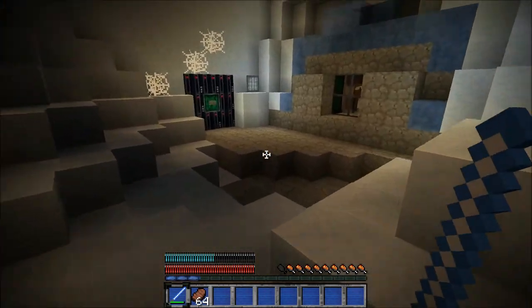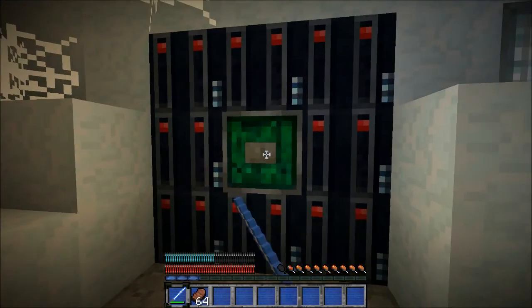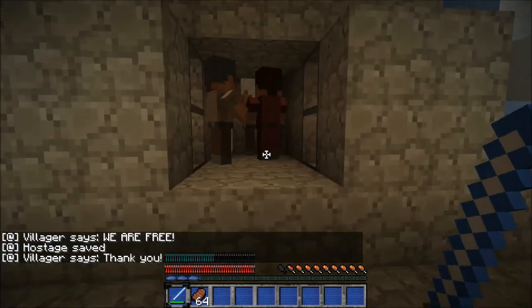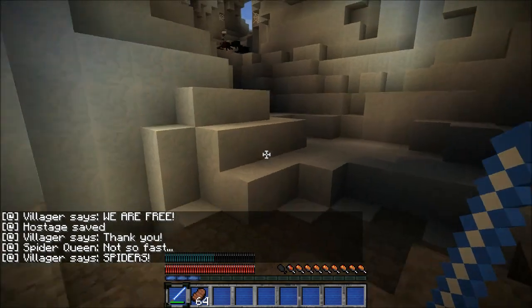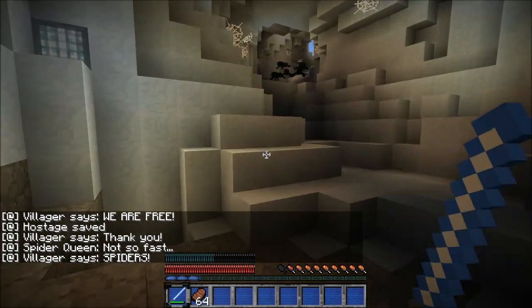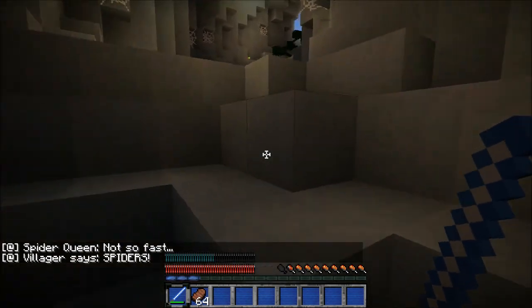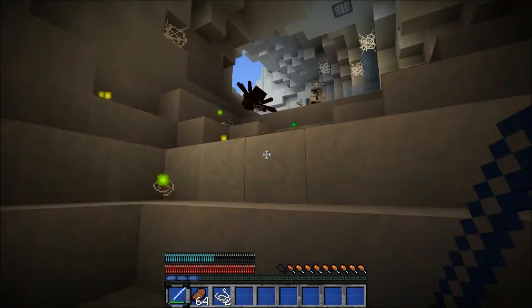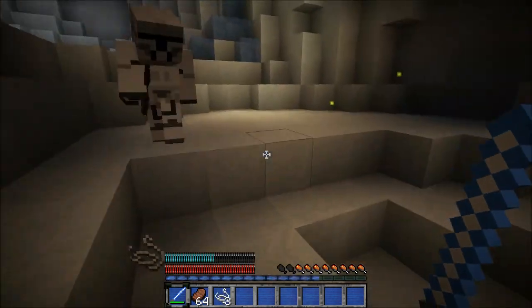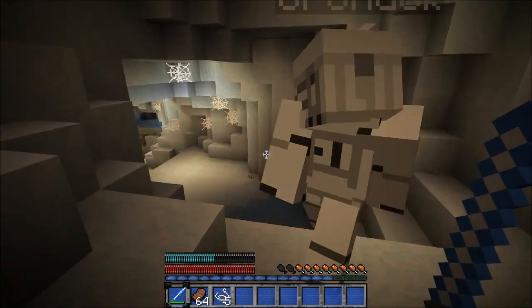We can rescue the hostages. Let's go do this. We are free! Thank you! Spiders, spiders, spiders! Holy — fighters. Help me, they are here. Not so fast. Spiders! You need me for that. You Jedi. It's okay, I don't have force run fast.